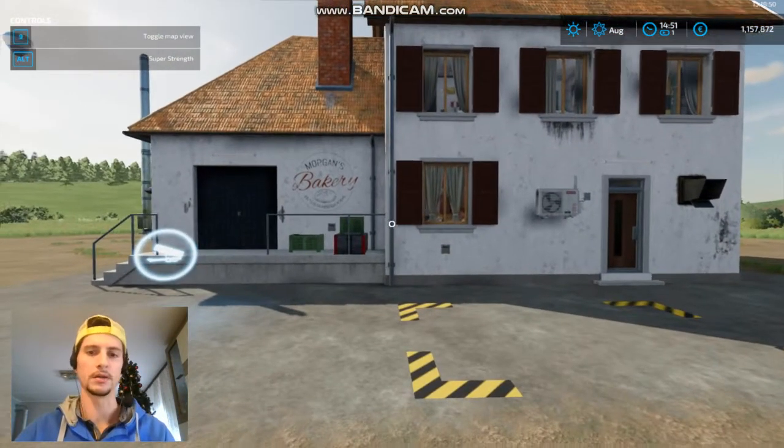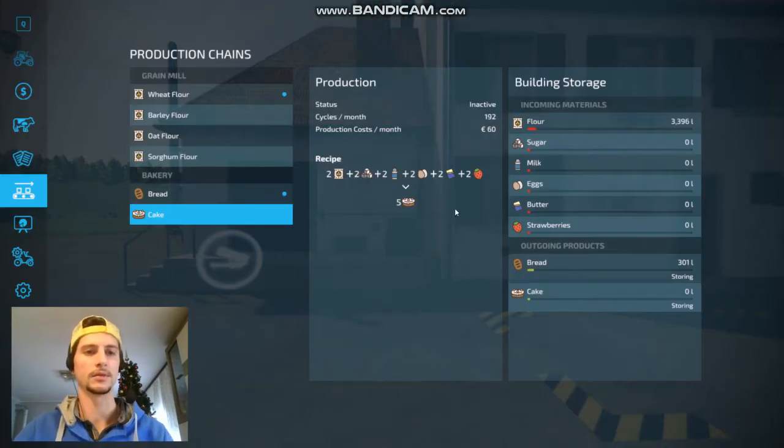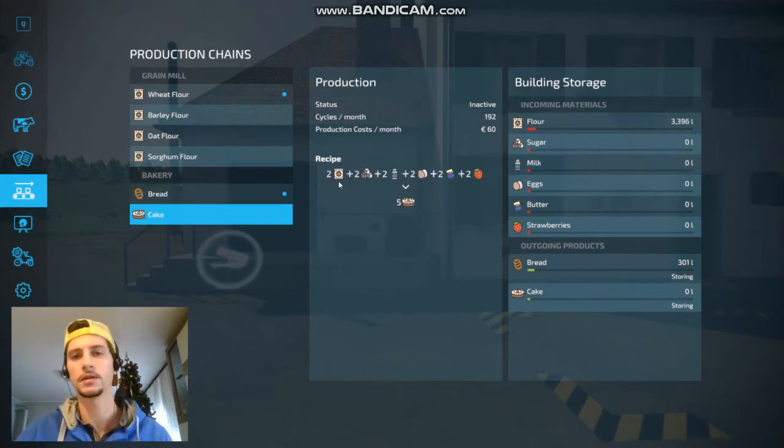Right here we have the bakery. Bakery requires, as you can see: flour, sugar, milk, eggs, butter, and strawberry. For bread we need flour. For cake we need all 6 types of product.